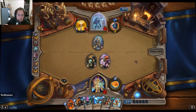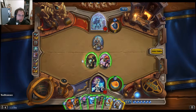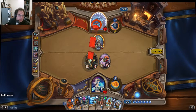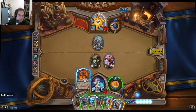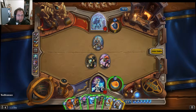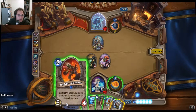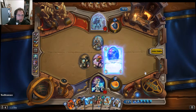Oh, he went face. I'm going to go face and then play the Mad Bomber. Well, maybe that's not a good idea. I wanted to play a taunt — oh, I can do both. Actually, I'm going to play the Sorcerer's Apprentice taunter. The sooner I get the spell...